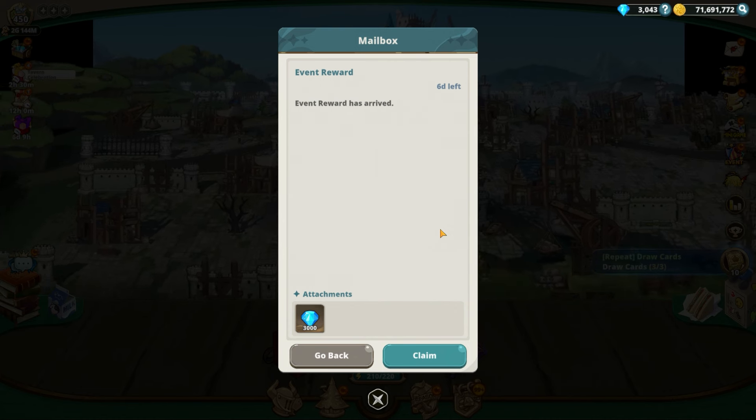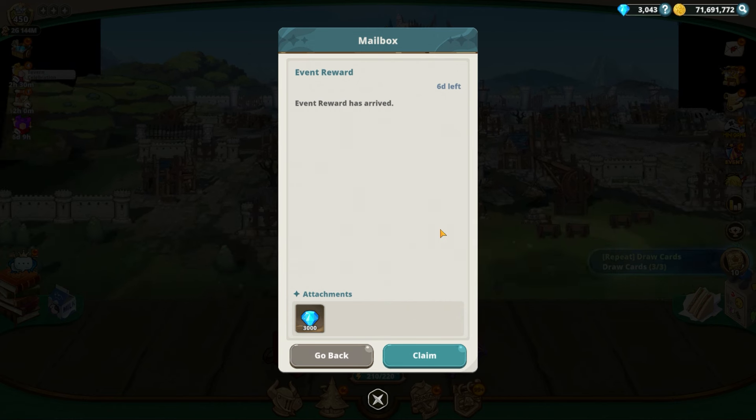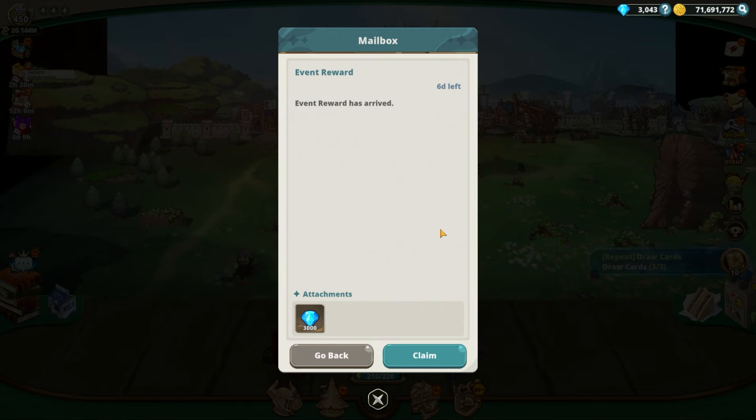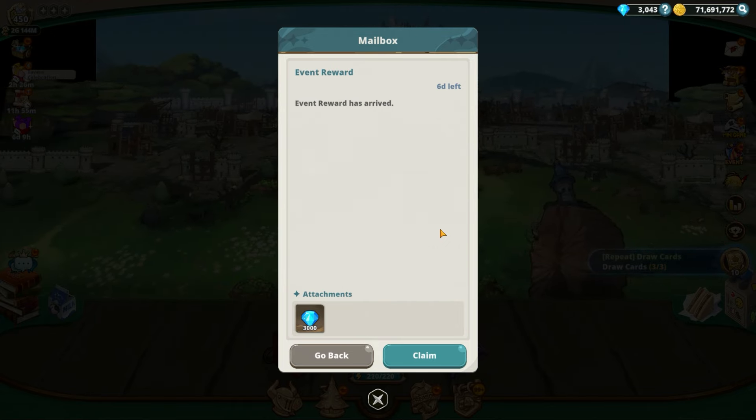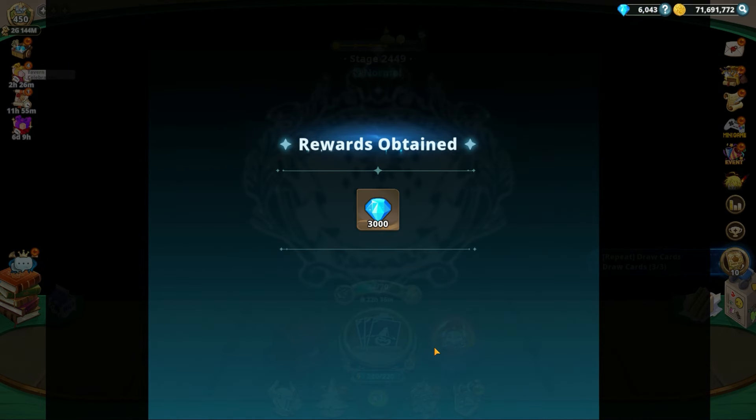If the code doesn't initially work, restart your game — it'll work. It'll pop up in your mail, or the icon will pop up in the main menu. Hit Claim and enjoy your 3,000 free diamonds. Best of luck getting a free multi on Eskimo — hopefully you get three Eskimos out of this. Take care and have fun!